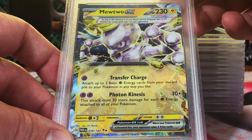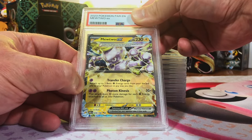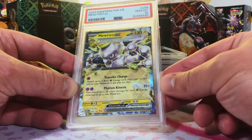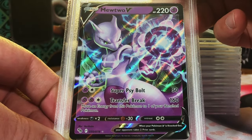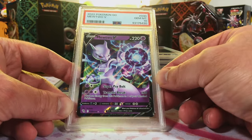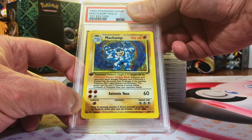Mew Two EX double rare from Paradox Rift — I just love this new era Mew Two EX, very cool card. I think this might be a nine. Gem mint 10! I love that Mew Two — also in my top five favorite Pokémon. Mew Two V Pokémon GO — another Mew Two, gonna guess an eight. Yep, okay, I won't fight it. I will take a gem mint 10 Mew Two no matter what.